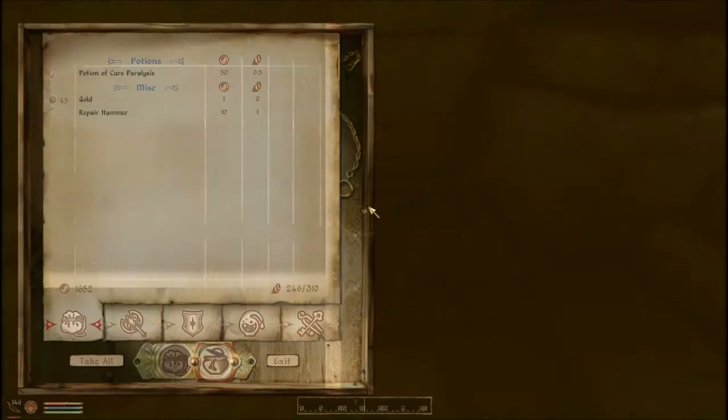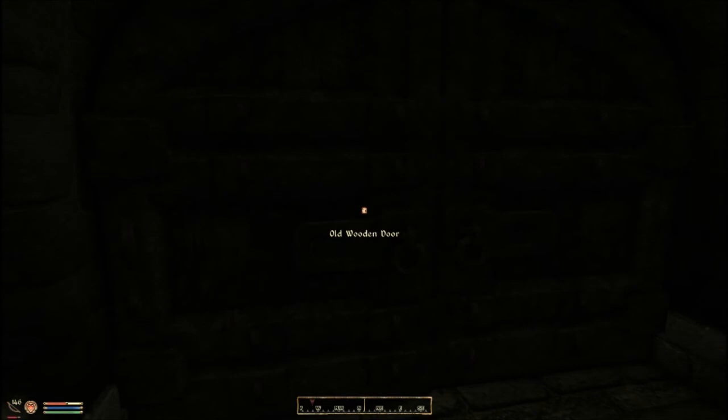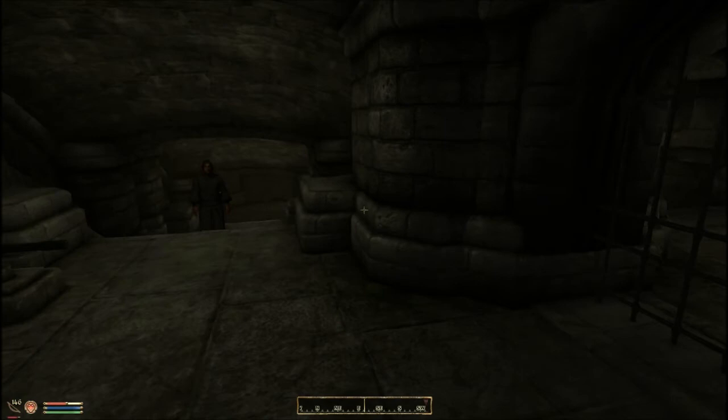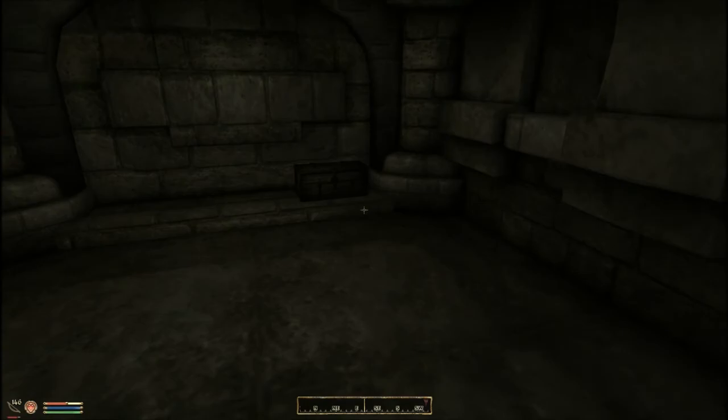Obviously at level 2 most of the stuff's pretty boring. And then we have a few more chests to loot as well - 45 gold, not bad. You see lots of repair hammers we're getting, and lots of potions that we'll just sell for gold. It's a small and self-contained dungeon - there's no other levels, it's all just one area.